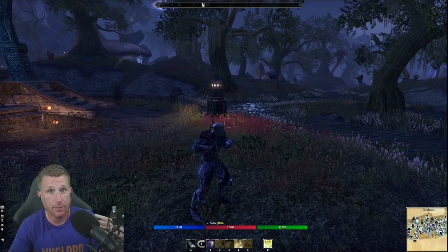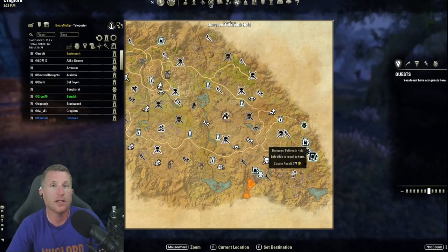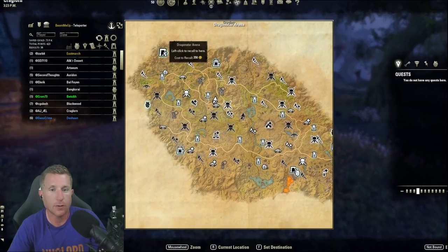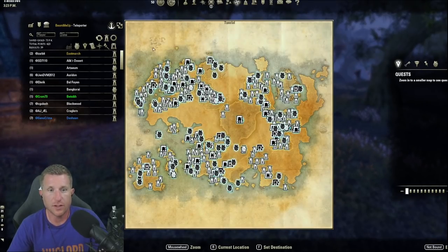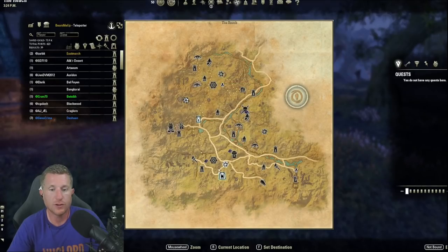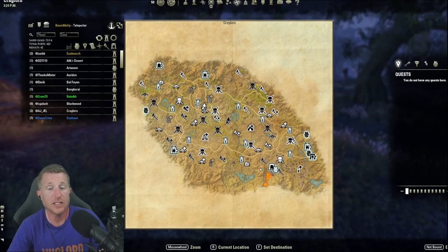Now you have two branching arcs: PvE and PvP. For end-game PvE, dungeons like Greyhold can be completed on normal, veteran, or veteran hard mode. There are also four-player arenas like Dragonstar Arena — older content but with still-relevant gear — and solo arenas. In Wrothgar you have veteran Maelstrom Arena with very good weapons, and The Reach has Vateshran Hollows, also with excellent weapons. There are also trials, like Cloudrest in Summerset, which is easier and still has decent gear.